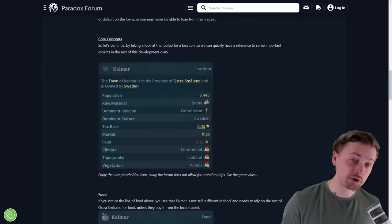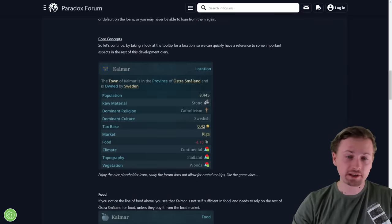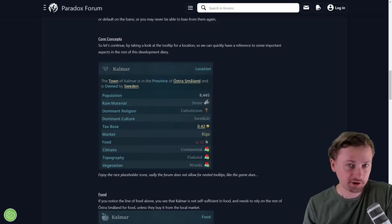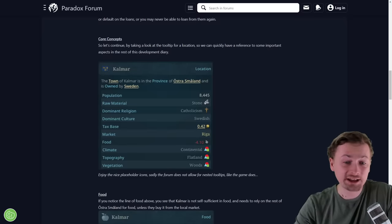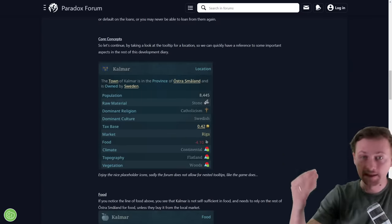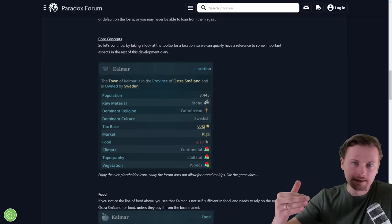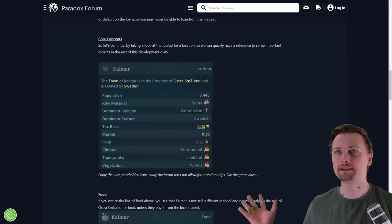We're having a first look at how the menu tooltip for a specific location will look. This is the location of Kalmar, part of the province Östrasmaland, owned by Sweden. We have information like population, the raw material being produced — not a trade good like in EU4, but a raw material instead — dominant religion, and dominant culture. In EU5, different pops might have different religions and cultures, hence 'dominant.' Then we have a tax base and market. I'm fairly sure trade node markets will be dynamic, so one province might be under the Riga market or change to be part of the Neva market.